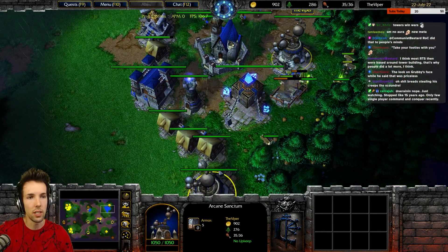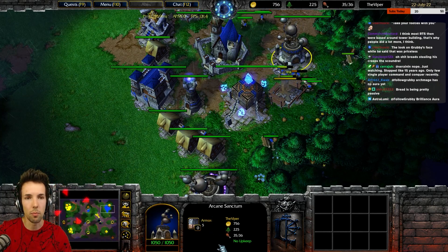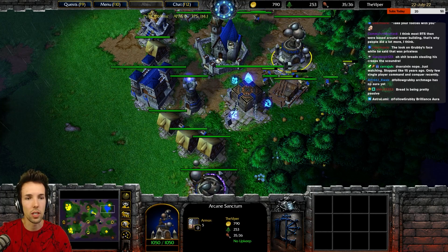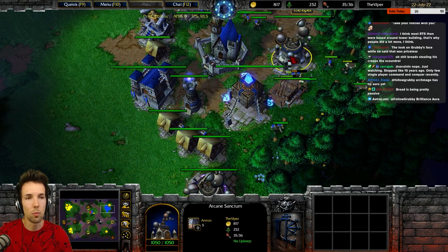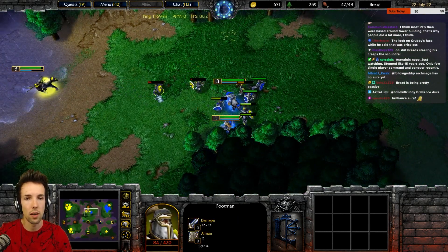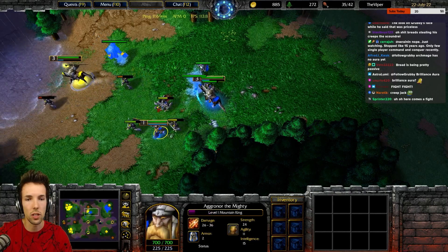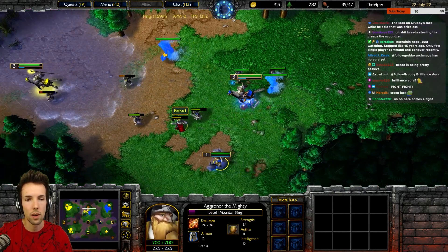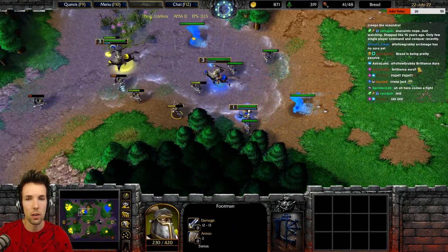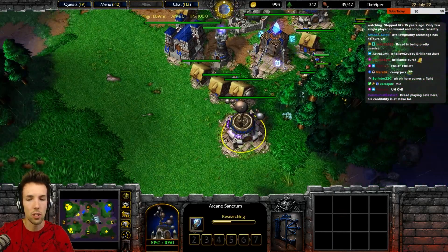We make a priest and we make the priest upgrade — that's right under the priest tree, the bottom icon. Then we start making a bunch of priests. Let's have about four priests lined up in your two arcane sanctums. You can summon water elemental. You can do storm bolts. Let's storm bolt his footman to kill one by one. Focus fire it. Let's make priests.